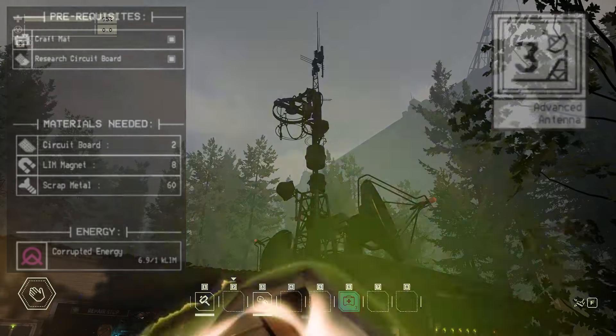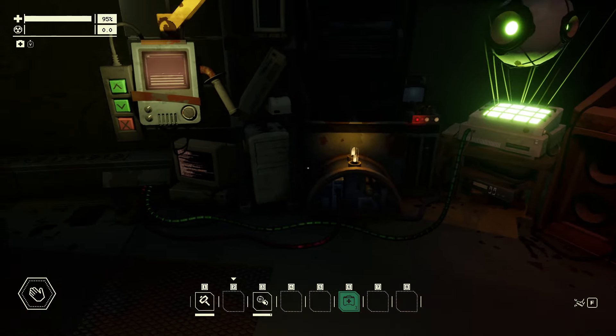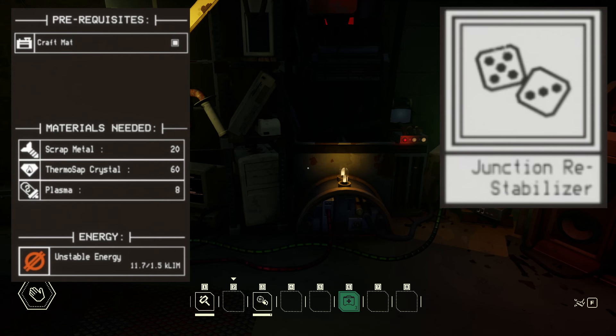I would also highly suggest having the junction restabilizer module installed into the root planar projector, so that you're able to reroll any potential conditions that might slow down your progress in unlocking this achievement.